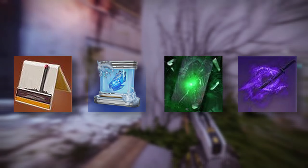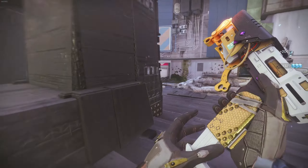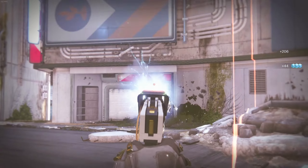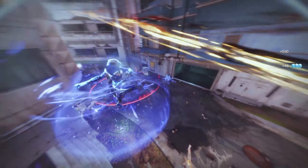Prismatic has a new mode you can go into called Transcendent, and that comes with a special grenade. For hunters, we're going to have the Hailfire Spike grenade, which attaches to surfaces or targets for Stasis and Solar damage, slowing, igniting, and creating scorch cyclones. It's going to be super crazy — a huge cyclone of fire and ice damage.